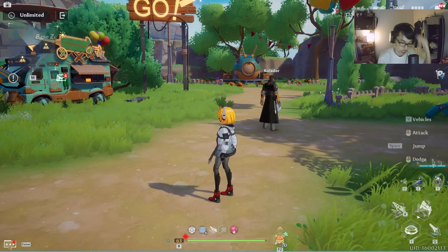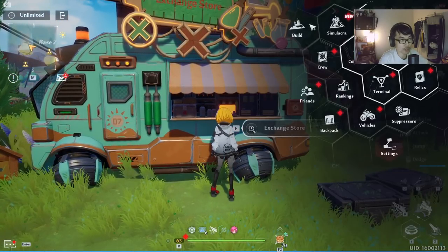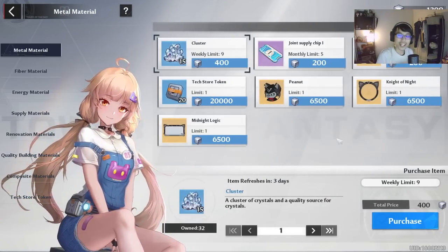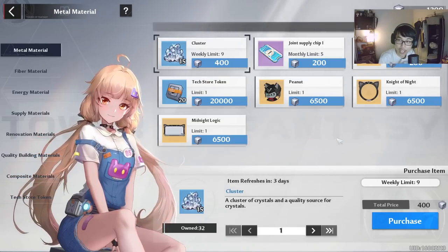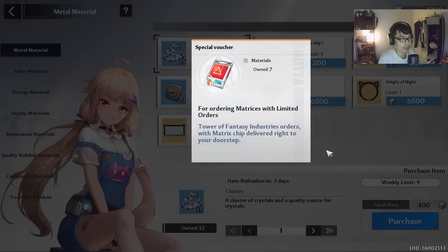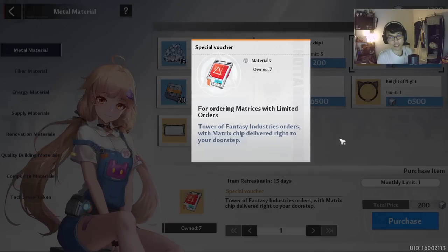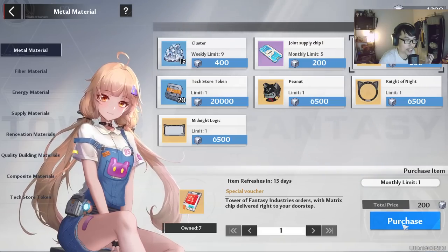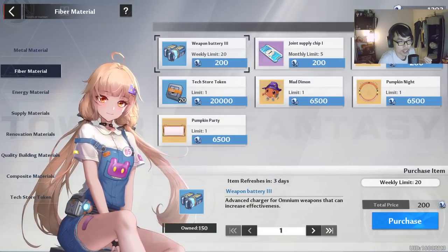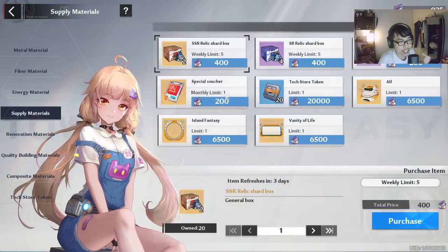Let's talk about the shop where you can actually purchase stuff using the base materials — the exchange store. You can access it right here by clicking exchange store. What are the best things you want to get? The priority, in my humble opinion, is to purchase every special voucher that you see. These are extremely valuable, especially if you're free to play — this is something you cannot obtain elsewhere as a free-to-play. Most of it seems to be a monthly limit, so make sure you guys buy this once per month.